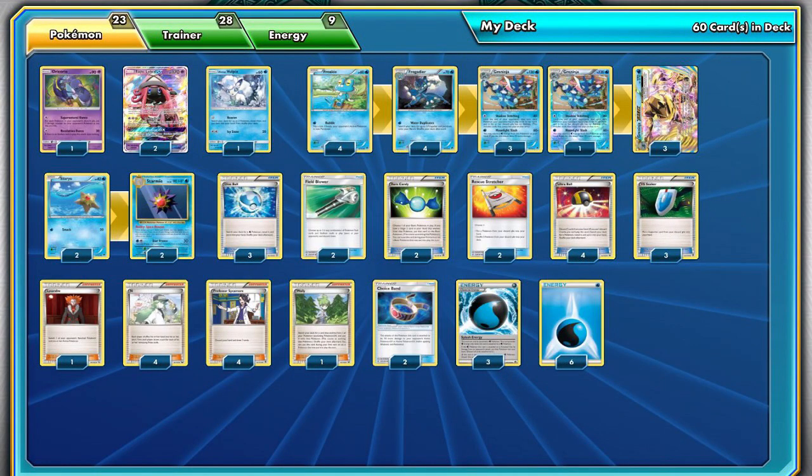Another deck that might make a splash at Internationals is Greninja Break — pun intended. We previously made a deck profile video for this deck so check it out on our channel if you'd like a more detailed breakdown. I believe Greninja is severely underrated in the current format as it gained quite a bit of support with Guardians Rising. Tapu Lele GX is arguably the biggest addition as it effectively adds 6 more outs to supporter cards when paired with Ultra Ball to search it out.